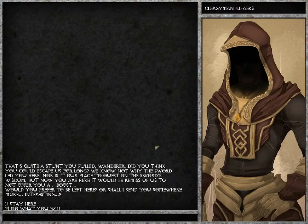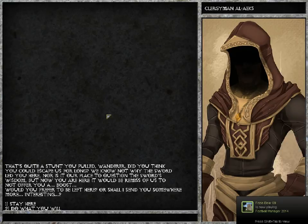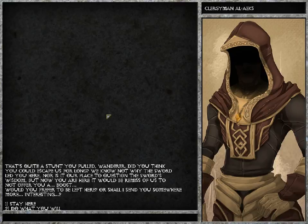We click on him and the dialogue system in the game is based on numbers — it's probably going to change at some point in the future. The options here are: stay here and adventure in this area, which is the newbie area because everybody starts off here, or do what you will, which will randomly send you off somewhere. That's good for more experienced players, but not for new ones, so I would recommend staying here. We'll select option one — stay here.